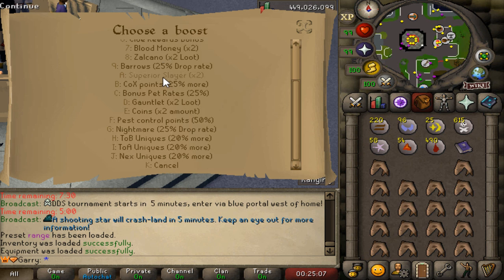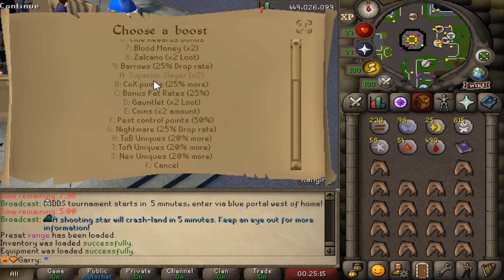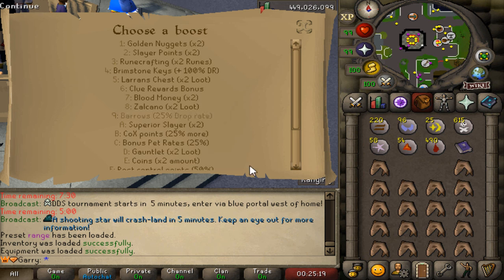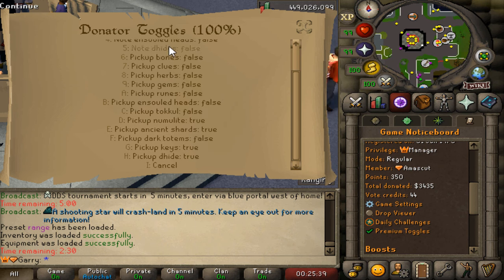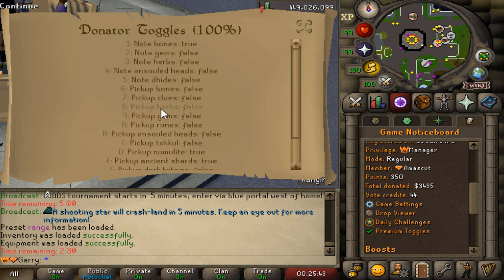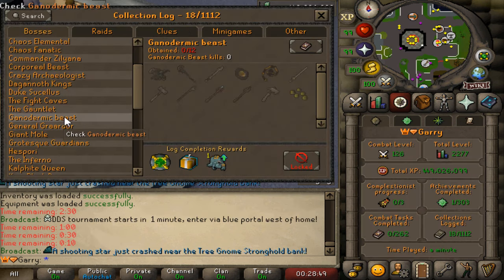What's really cool is there are world boosts you can choose from, and there's a huge variety of boosts to apply. There's also a quality-of-life settings panel where you can toggle various features on or off — very convenient. For example, you can enable auto-pickup of clues whenever you get one, or auto-pickup of bones. This is something I haven't seen before and it's really, really nice.